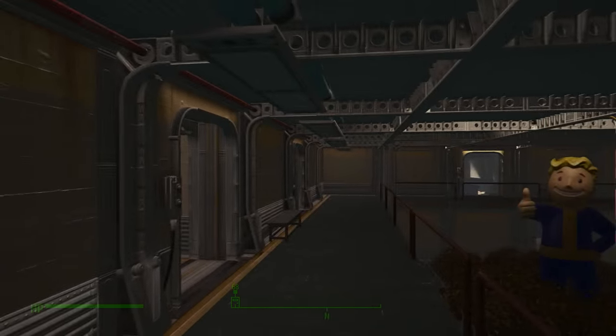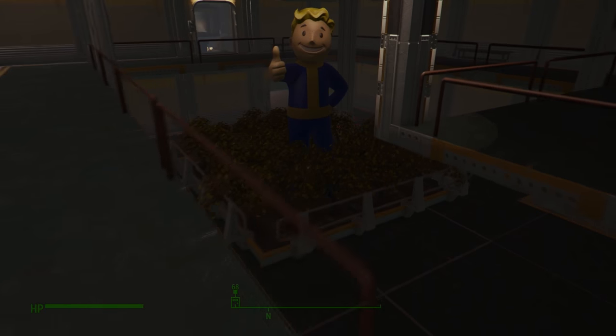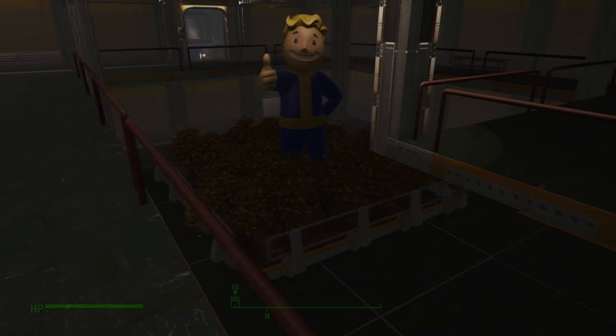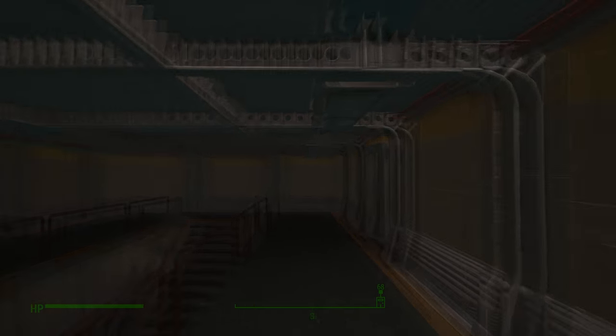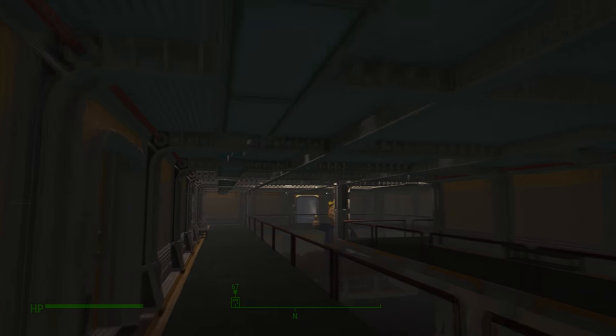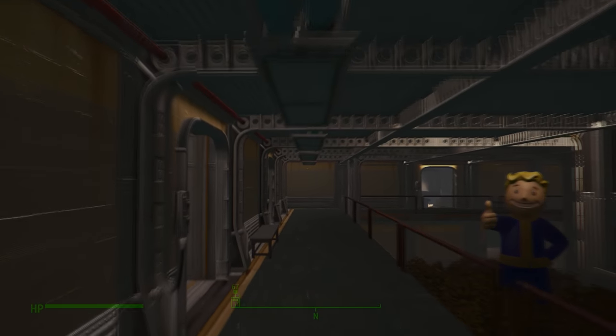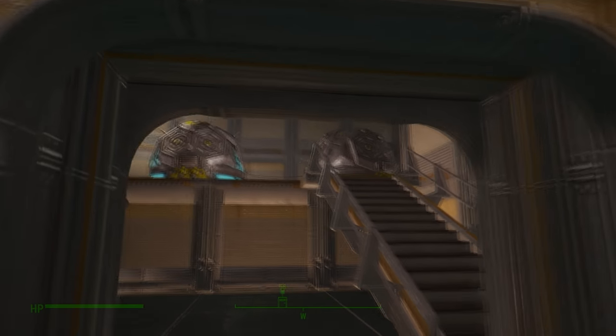As you can see I have a vault right here — this is a mock vault and it looks pretty good. The rooms look pretty nice, but there is one problem: we do not have light, and we need it. People need light, so moving on — I have made a reactor room.